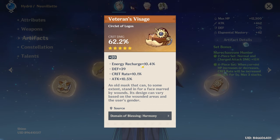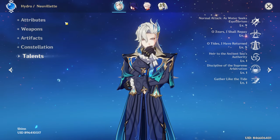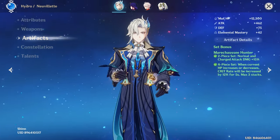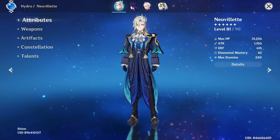Crit Damage Circlet with 10 Crit Rate, 10 Attack, 10 Energy Recharge. Constellation 0. Talents 9-5-5. 39 Crit Rate over 200 Crit Damage — you'd think, oh that's only 39 Crit Rate, but he is on 4-piece Marechaussee, so it's not even an issue. That's a very nice Neuvillette.